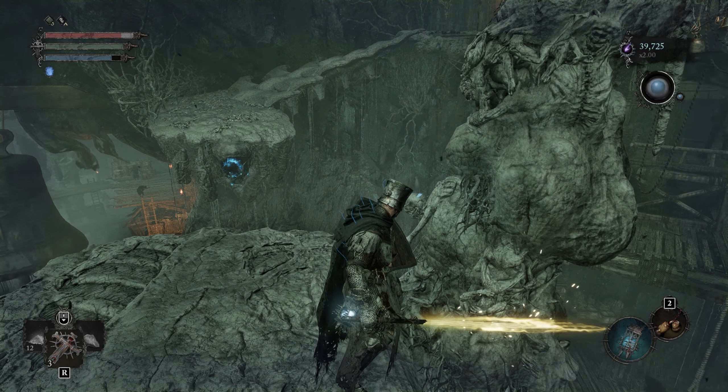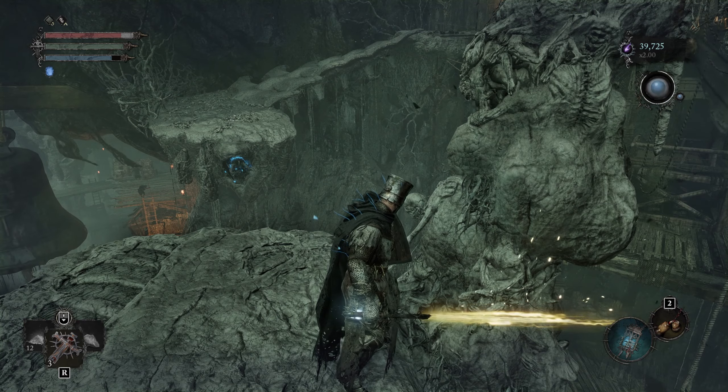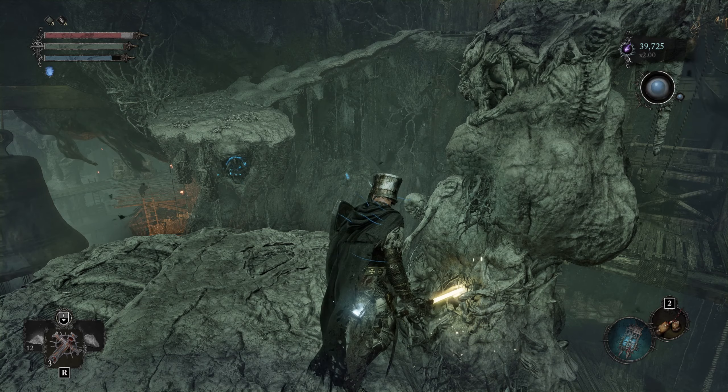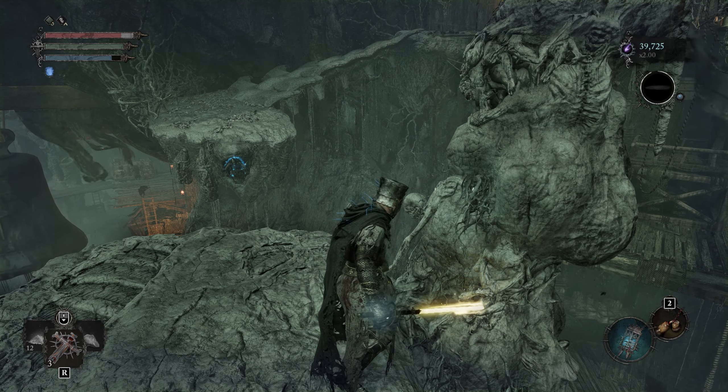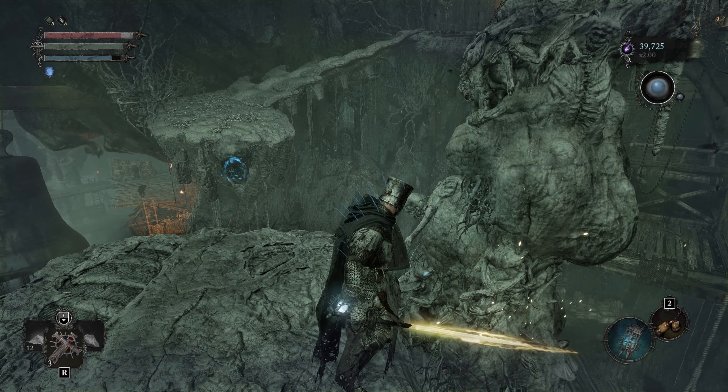As you can see, if you check the top right of the screen, the multiplier of the vigor is going up — it's now at times two. And once the eye is red, it will become times three.